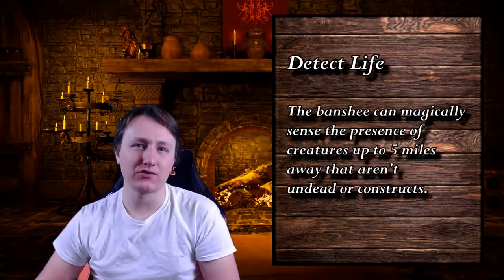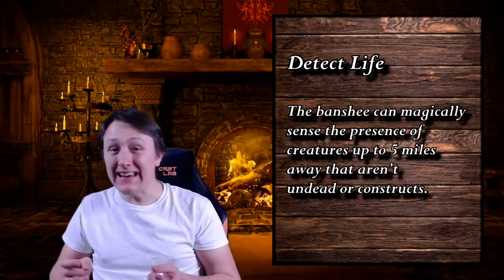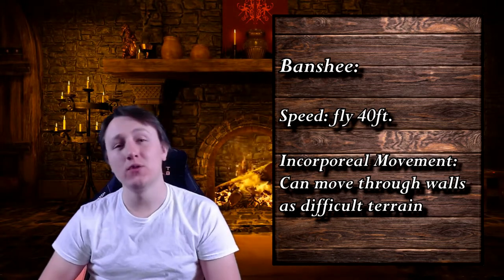It is nigh impossible to sneak up on a Banshee. If you play the Banshee right, they will always be prepared for your party and never be caught off guard because of a passive ability called Detect Life. This gives the Banshee a passive trait that allows her to sense all creatures in a 5-mile radius that are not undead or constructs. While she doesn't know their exact location, she knows their general direction, meaning the DM can almost always have the Banshee prepared for the party. Not only will she practically always get a surprise round, but she also has 5 miles of travel time to prepare her lair, set traps, get minions, and more. If the players somehow get into combat with her, she still has a fly speed of 40 feet and the ability to move through creatures and walls.